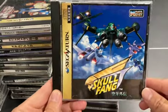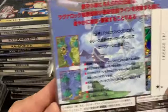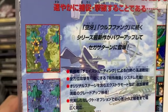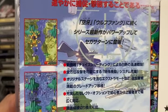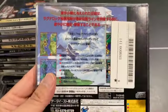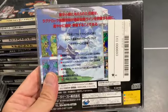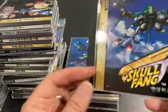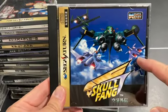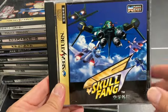Skulfang from Data East — it's still got the sticker on it. It's a 3D polygon shooter played in 2D, so I guess 2.5D. The character models don't look great — lots of companies were expanding into 3D at the time so it made sense, but it's not my favorite look for this type of game. I think it's a sequel to the Genesis game Vapor Trail. It's an average shooter.